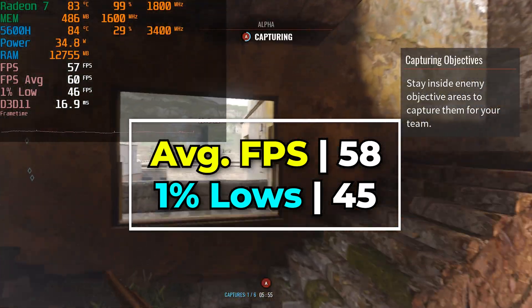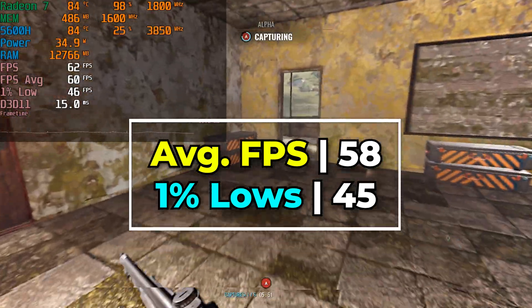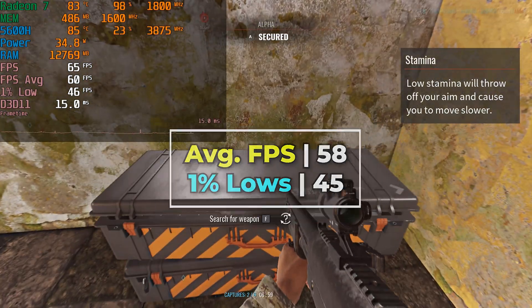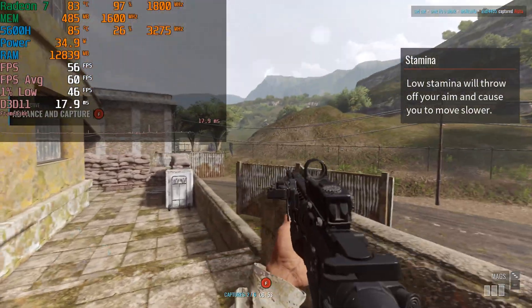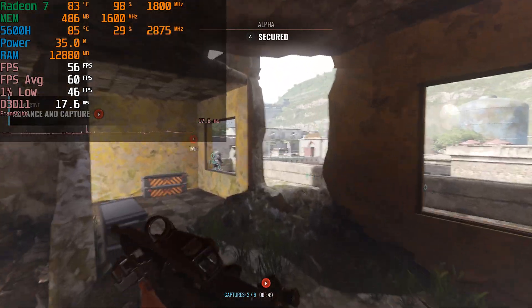Usually most of the time it actually ends up being in the 50s depending on the map and specifically what you're doing, but it can be anywhere between a 50fps to 60fps average, with 1% lows almost always consistently being in the 40 range. And what this means is this is a fantastic gaming experience in comparison to where we were at before with the 5500U.